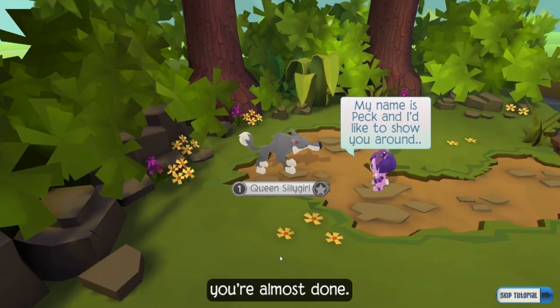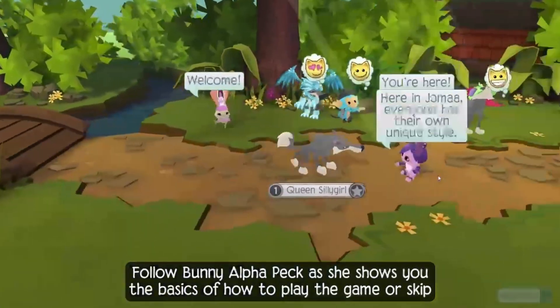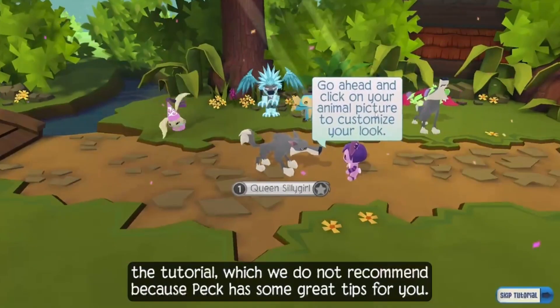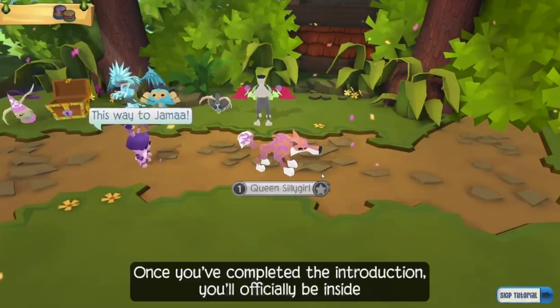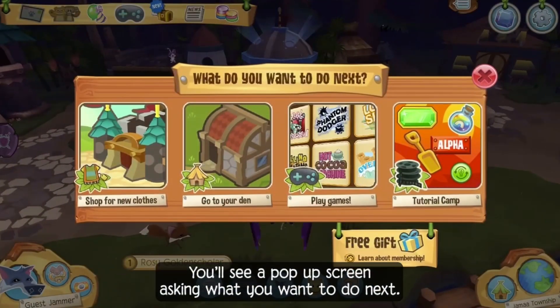You're almost done — you've already created an account! Follow BunnyAlpha Peck as she shows you the basics of how to play the game. Or skip the tutorial, which we do not recommend because Peck has some great tips for you. Once you've completed the introduction, you'll officially be inside the world of Jamaa. You'll see a pop-up screen asking what you want to do next.